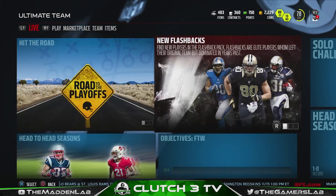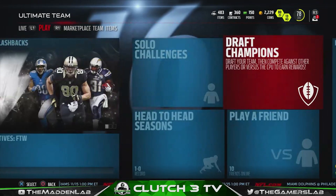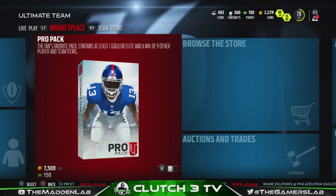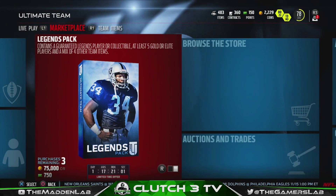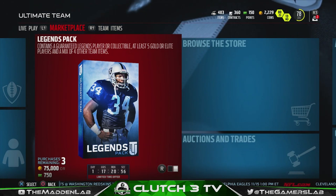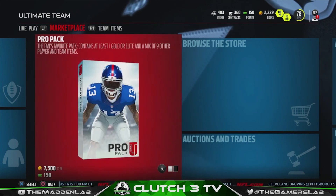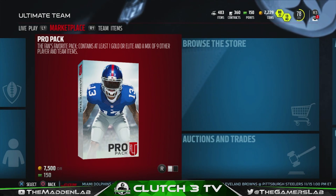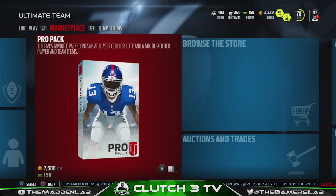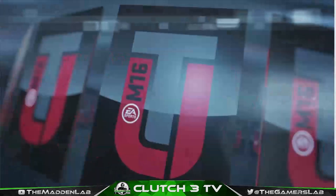The new cards are out and I waited till this weekend because there were some new legends coming out. I went ahead and bought three bundles, each containing three packs, and each pack has a guaranteed legend player or collectible, five gold or elite players, and then a mix of four other items. I got 150 coins left after buying those packs. I'm going to open the pro pack first, then the legend packs, then the bundle toppers.